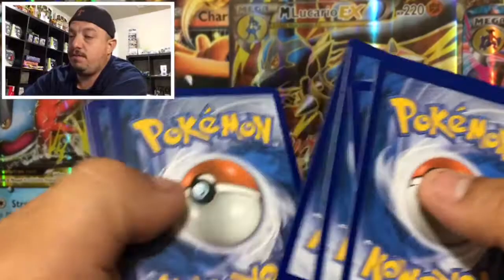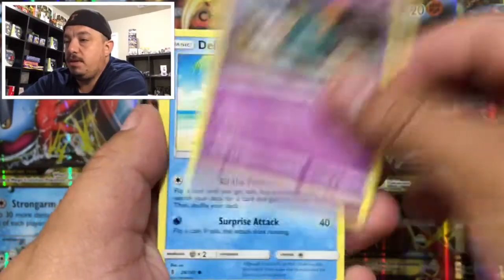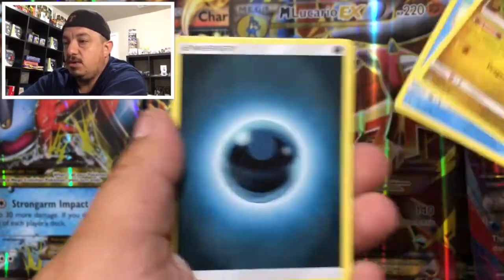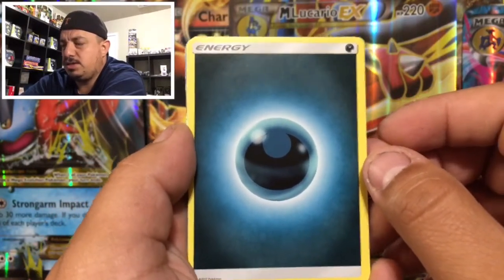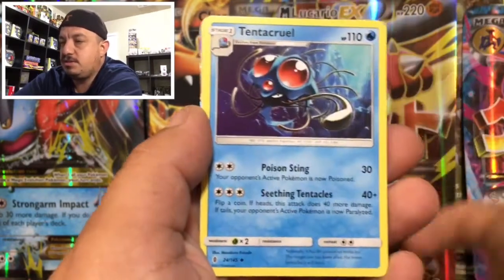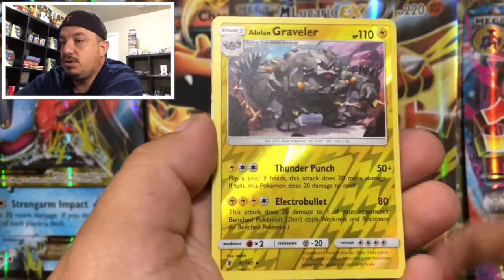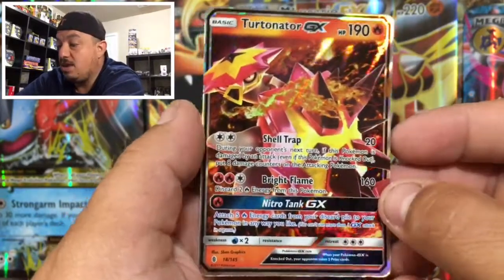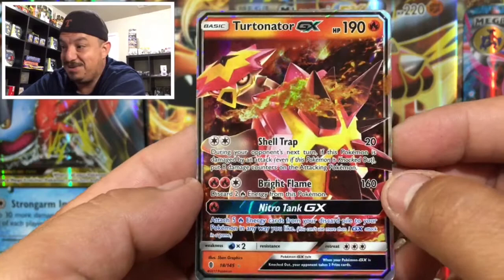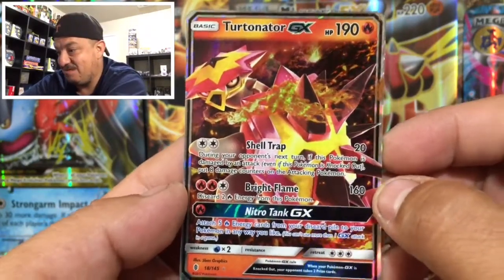Here is the code card for you guys right there. And here we go — we have a Magikarp, Trumbeak, Delibird, and what looks like a Heavy Energy — you guys let me know that down in the comment section. We have a Tentacruel, Lampent, and a Sudowoodo. We have an Alolan Graveler right there — that is a reverse holo. And for our rare card we have a Turtonator GX! That is an awesome pull right there. Check that out — Turtonator GX, very very cool card. Can't go wrong. That was definitely some first-pack magic.